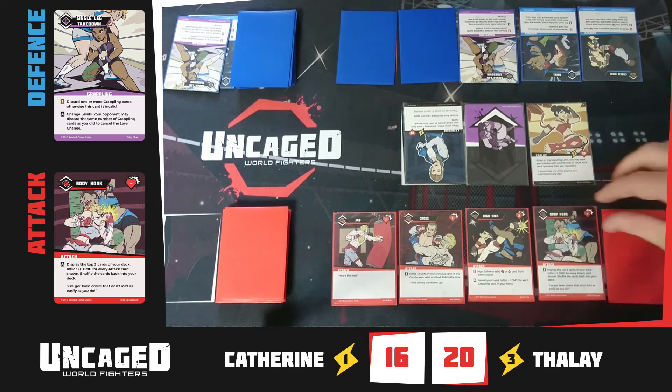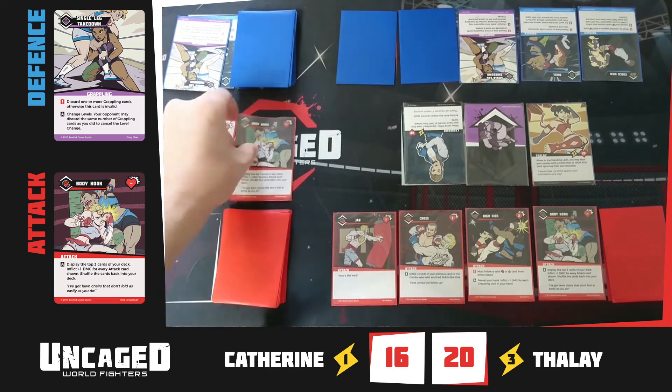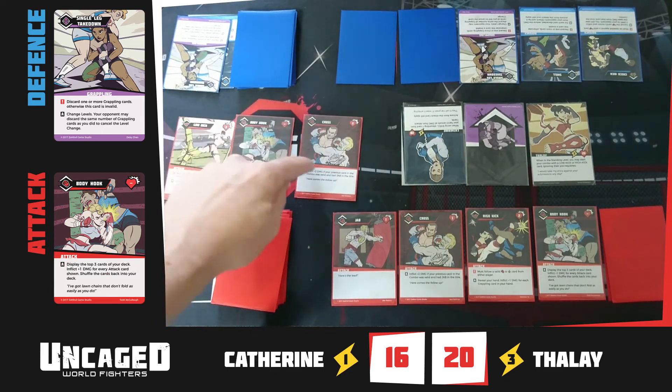A body hook is a bit of a gamble. The player flips over the top three cards in their deck and does one damage for each attack card — the red ones. So that's three.